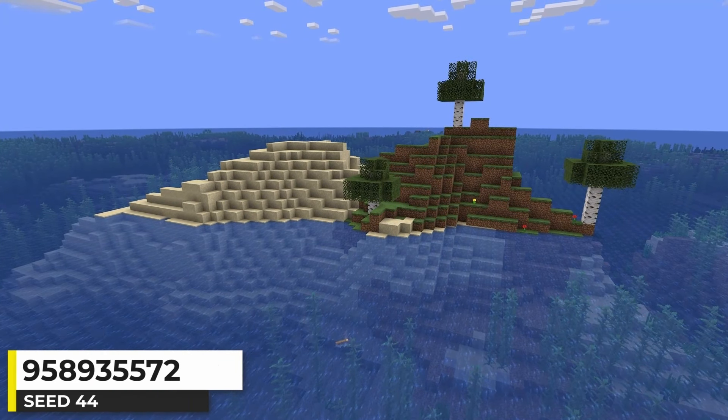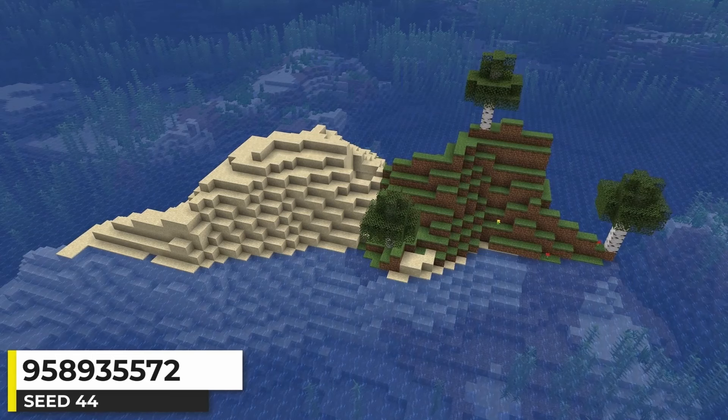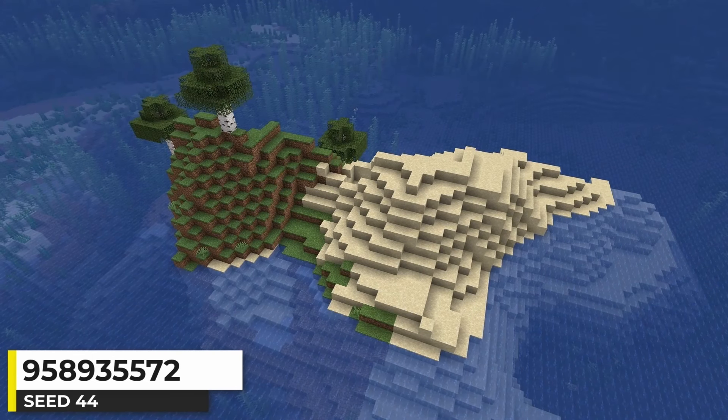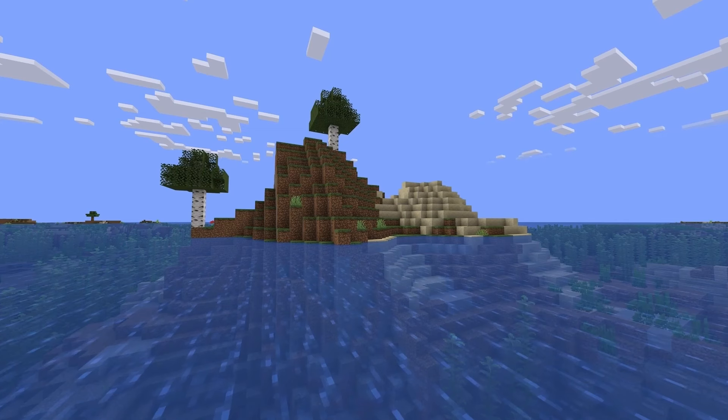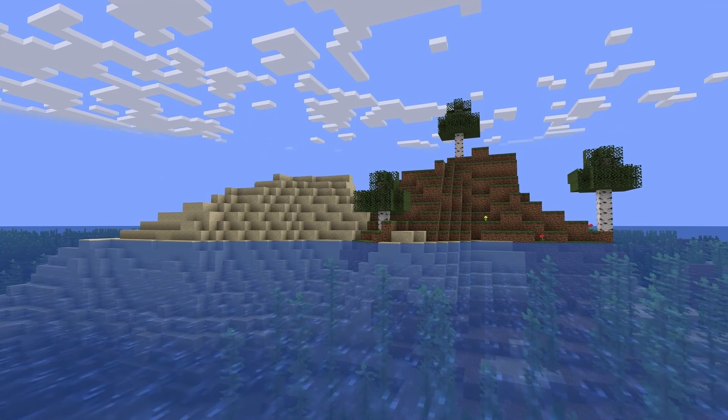I have another pretty small island here, split between a birch forest and a beach — almost perfectly divided between the two biomes. I like how it's just a hill that sits in the middle of the ocean. Just a decent island seed.